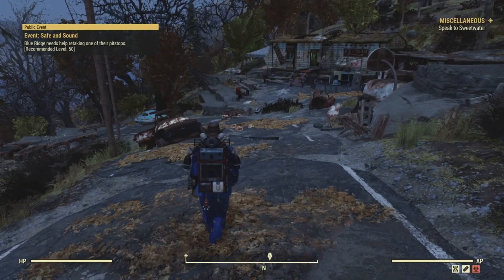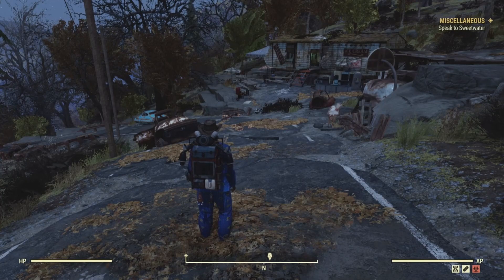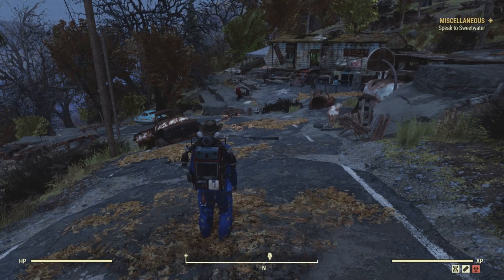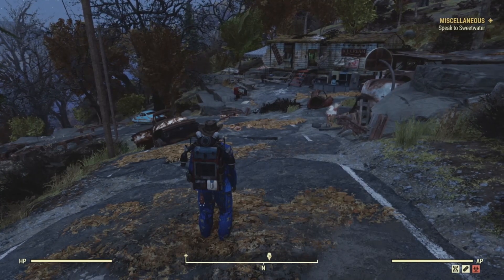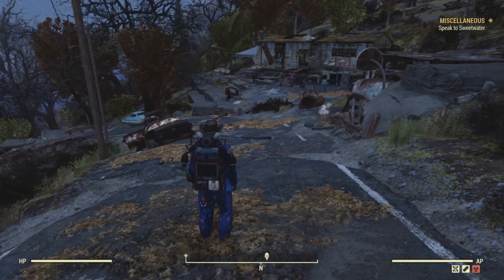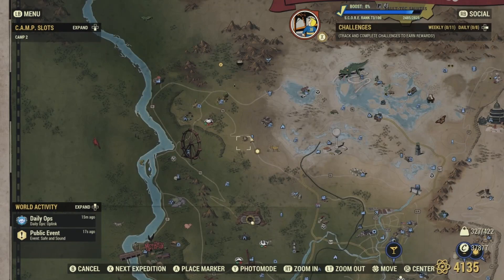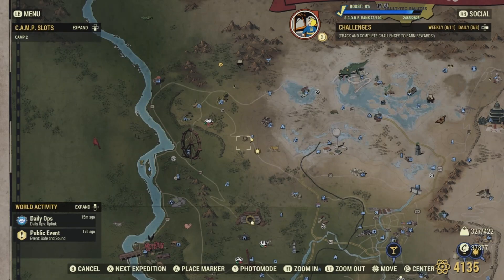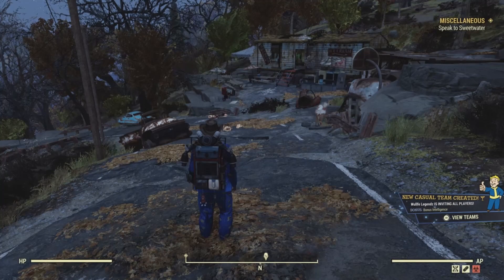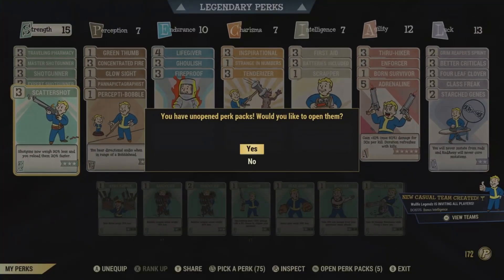Fallout 76 is an online game, so you might not always find the collectible here. I'm just showing you where it spawns. If you do need the collectible from a certain area, you can always server hop — go to your menu, quit, and then jump back into the Adventure Mode servers, and that will reset the area. You can also put on the perk cards.